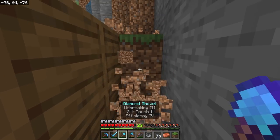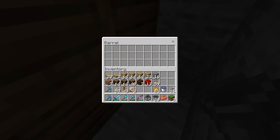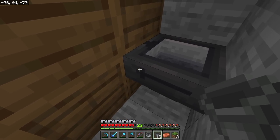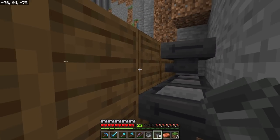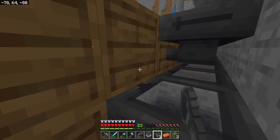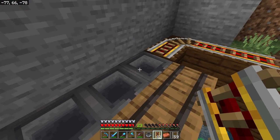We'll take a hopper and we need to crouch - if we don't, it will just open the barrel when we right-click. When we crouch we can place a hopper facing directly into the barrel. We need to place another one here and do this all the way down the row so all of these hoppers are facing into the back of the barrels. Hoppers are a great resource in the game for carrying items from one place to another - from the mine cart into the hopper, and then from the hopper into the barrels.